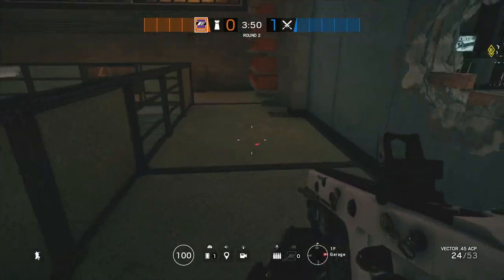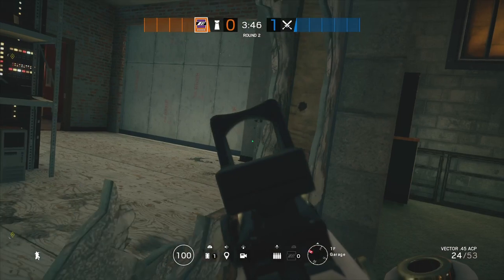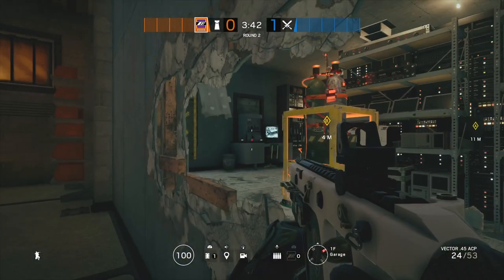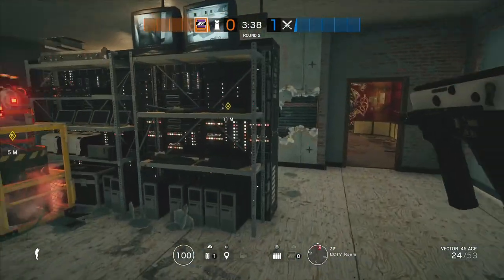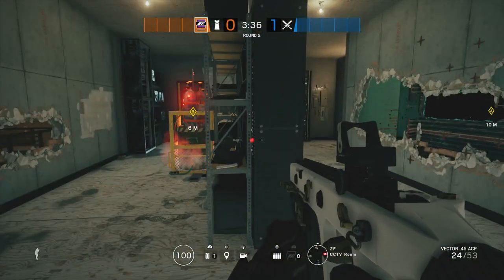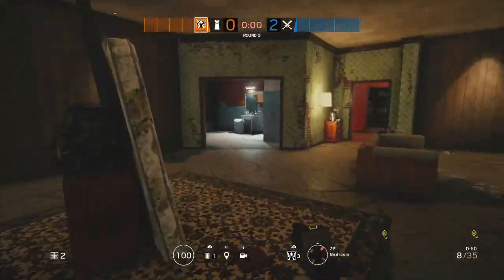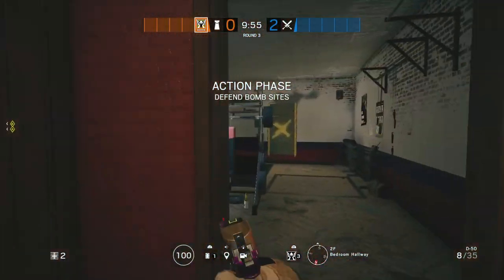Always destroy around your Mira so you have a wider field of view. If you defend Garage, this is where I would put the Mira — you can watch both the window and the wall. Right here you don't have enough reinforcements for it, but put it at crouch height and you're solid. That's it for our Mira.